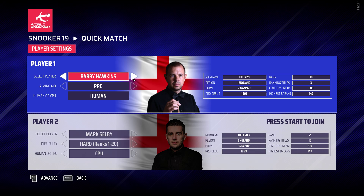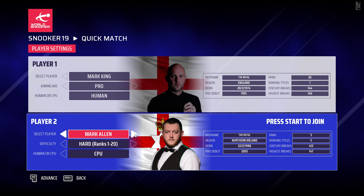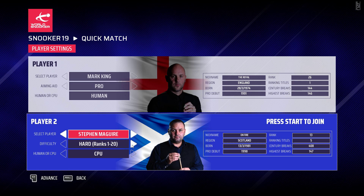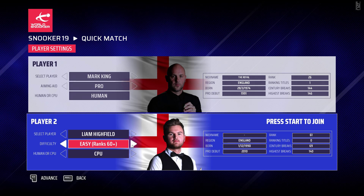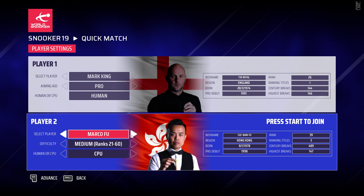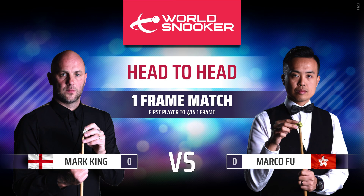Let's go with Mark Keen. And we'll play against... these are the ranks — the way they do difficulty. Hard is going to be the top 20 pros, easy is rank 60 plus, and medium is 21 to 60. So let's play against the medium, and we'll play against Mark O'Foo. Mark Keen against Mark O'Foo. Let's go with the Pro Aim. And let's jump into this.